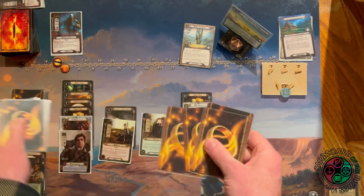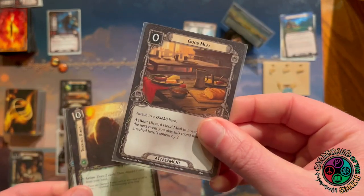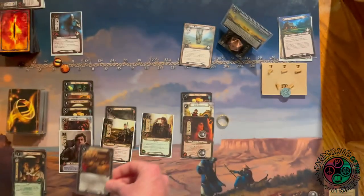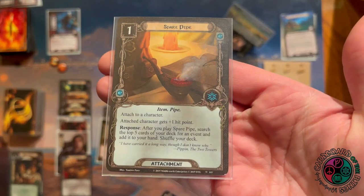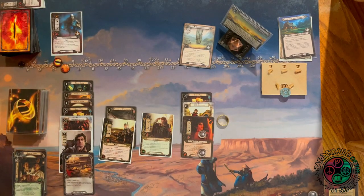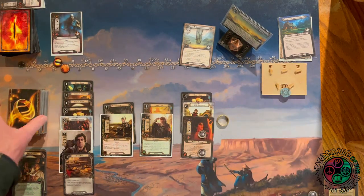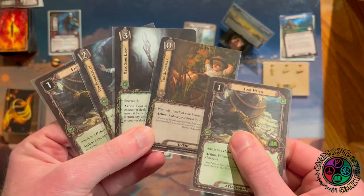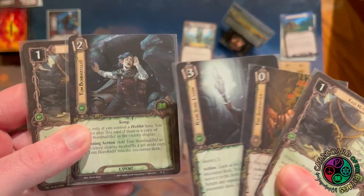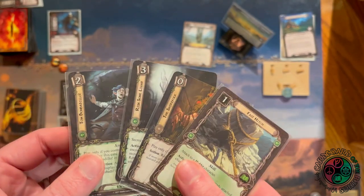Four cards: more card draw, a pipe — Spare Pipe, Smoke Rings, and A Good Meal. A Good Meal and Smoke Rings are a great combo: attach Good Meal to a hobbit hero to reduce the cost of the next event you play by two. Let's play Spare Pipe — attach to any character, the attached character gets plus one hit point, and when you play it you search your top five cards for an event. Pippin will smoke this pipe. Looking at the top five cards.